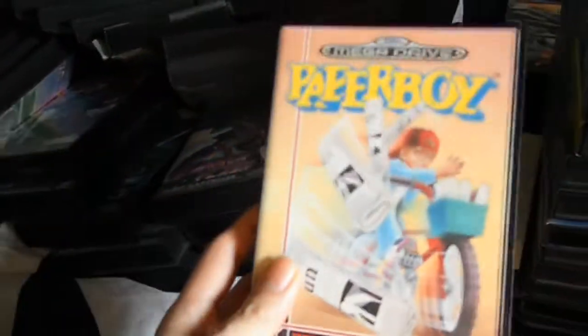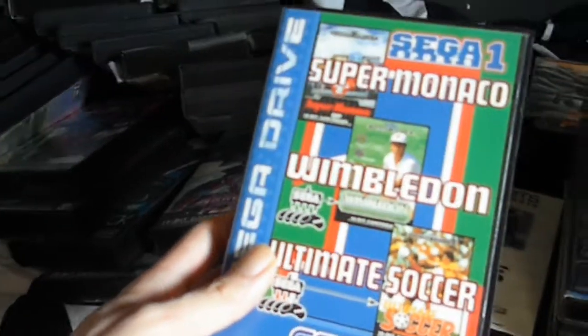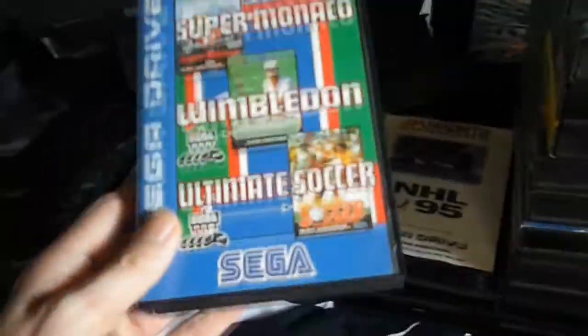C'est que des boîtes en plastique, c'est pas très grave. Donc on continue. Paper Boy. Donc là : Megagame 2 comprenant Nokia Rogue, Super Monaco GP 1, Bowling et Ultimate Soccer. Un très bon jeu. Comic Zone.